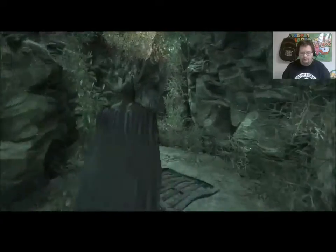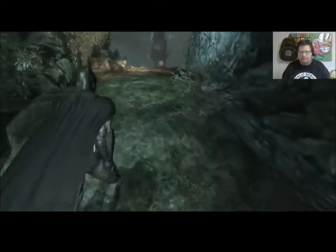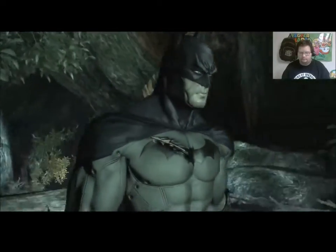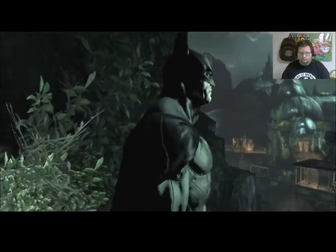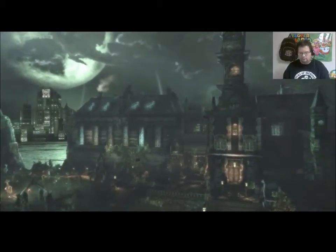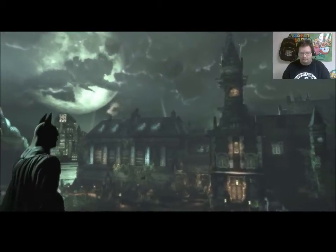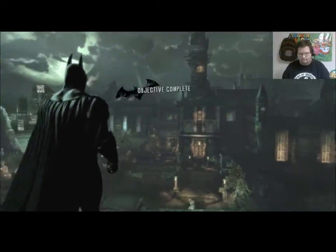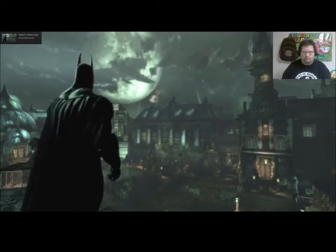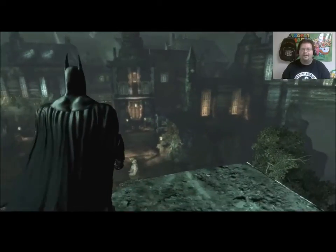Drop down here, and we're gonna get our first nice view of Arkham island — at least the west or east side of it. There's the botanical gardens, and Arkham Mansion. Wayne Tower in the background. I like that — I use those as desktop backgrounds, sorry.